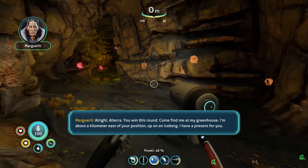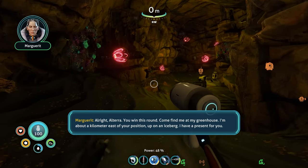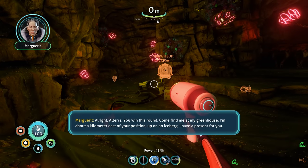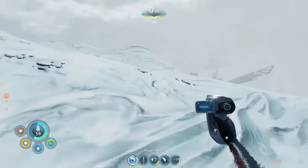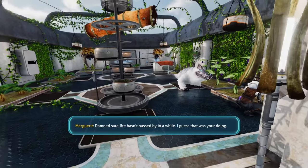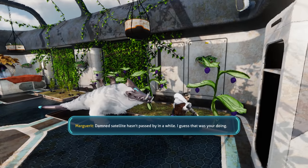All right, Altera — you win this round. Come find me at my greenhouse. I'm about a kilometer east of your position up on an iceberg. I have a present for you. On my search for this greenhouse I managed to find another alien artifact. This place was not easy to find. The satellite hasn't passed by in a while — I guess that was your doing.